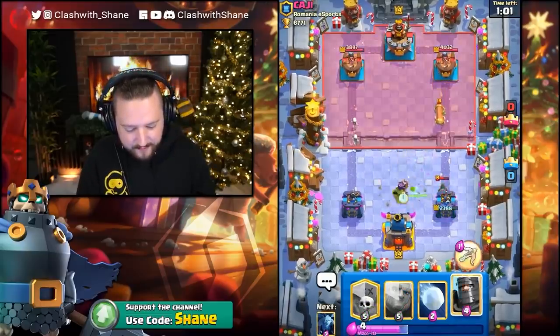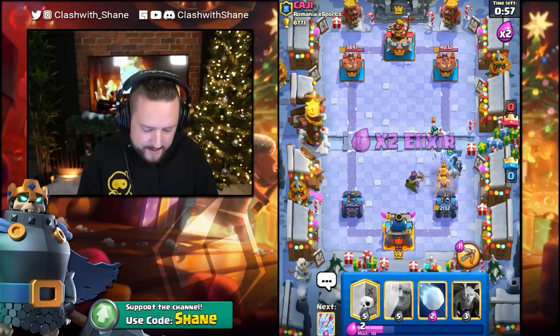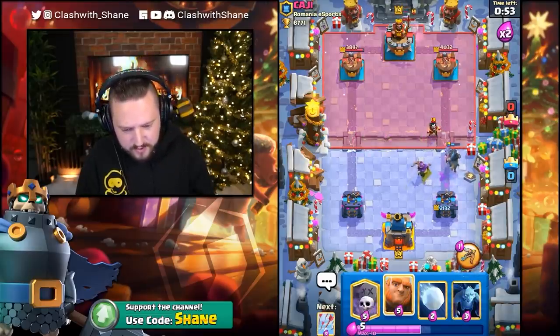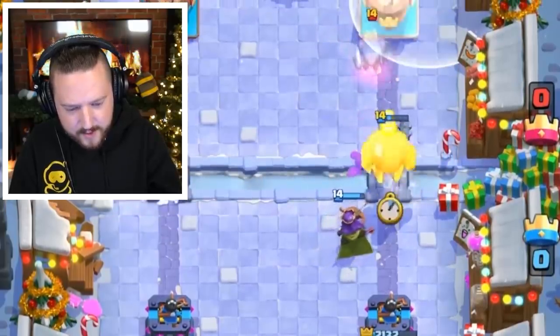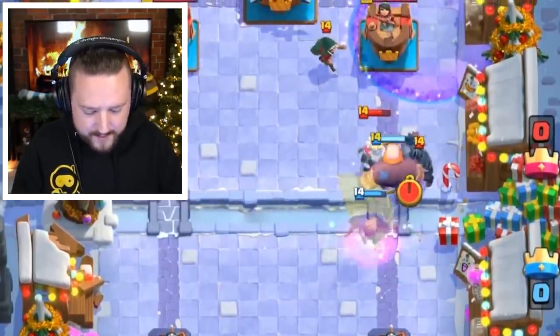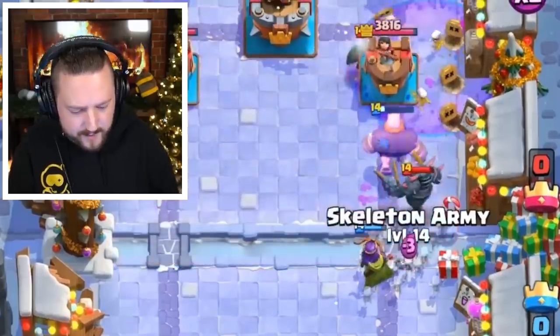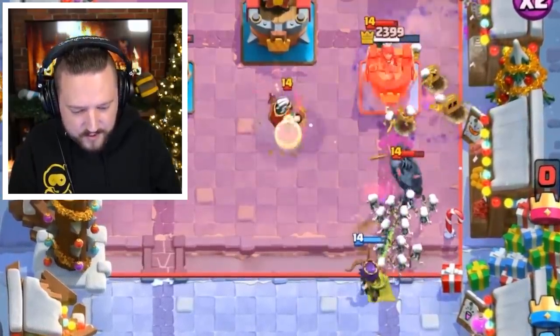It kind of be what it be, my friends. You kind of expect that with this matchup. But maybe we get some counterpush value here. Giant here, Greybird up front. He's gonna go Pekka down right now. We go Archer Queen ability right here — melts the E-Wizard. Then Skarmy just wasted a Zap spell too. Nice. Hopefully we can punish that.